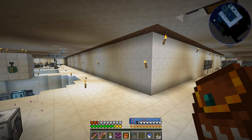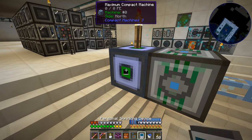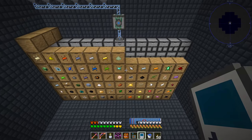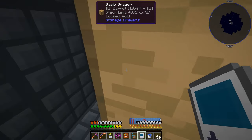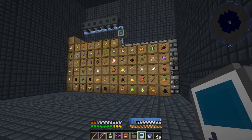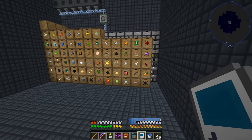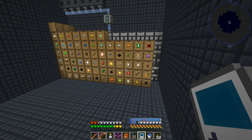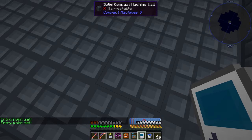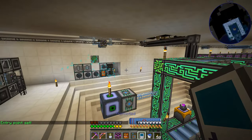All the compacting drawers and regular storage drawers have been moved from the base corner into the compact machine. Inside you can see all the storage set up with extra compacting drawers added for later. There's also a neat feature — shift right-clicking lets you set an entry point so you spawn in a specific spot inside the machine. The labels are still visible, making it easy to see what's stored without the tile entity lag hit.